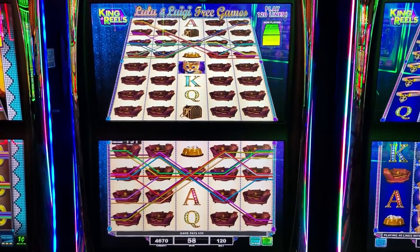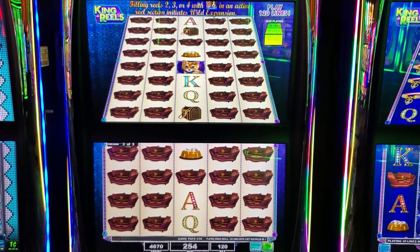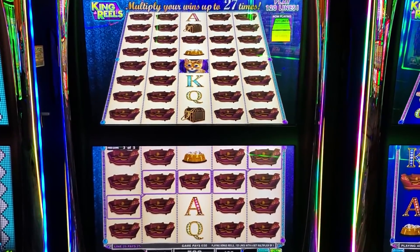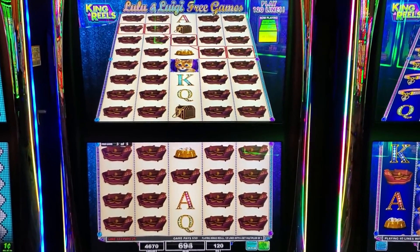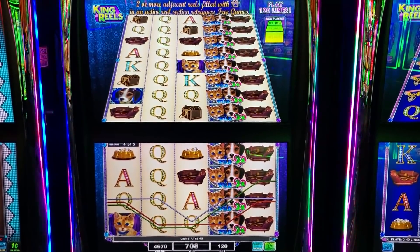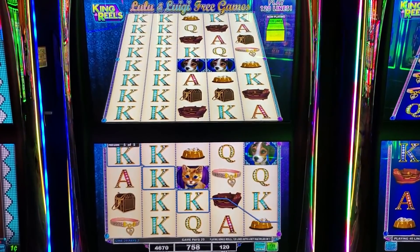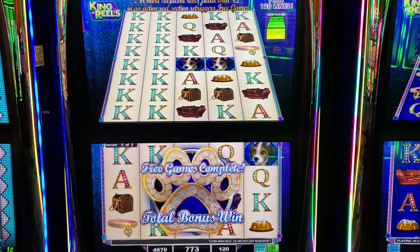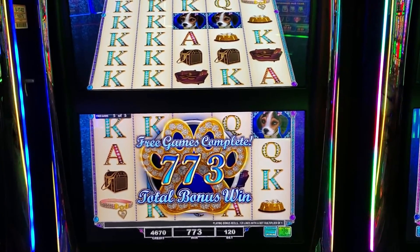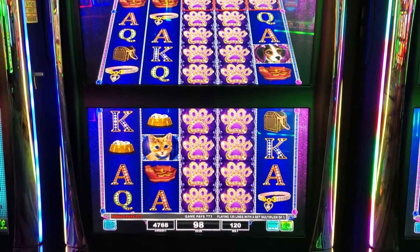Come on Lulu! That's got to be good — that's a fancy bed for a dog or a cat. If you have a bed like that for your pet, you are spoiling that pet — but you do you. Seven bucks, yes! Oh you got something wild — what's it gonna do? Three times! You got a three times multiplier. That was your last spin, right? Free games completed. Seven dollars — so we started with 50 bucks and we're at 53 something now.